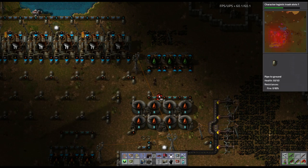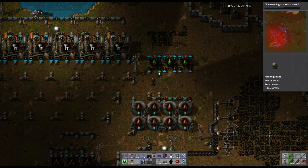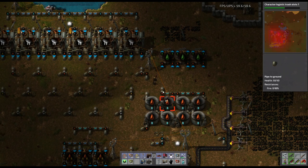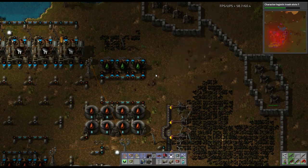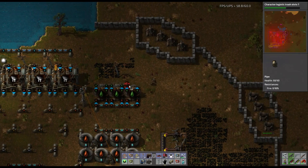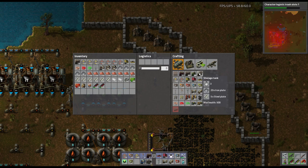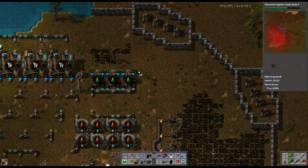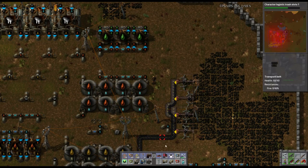The refinery doesn't want to produce properly because the heavy oil backs up, so consuming it here helps. Let's do pipe-to-ground right there. We're going to need storage tanks — I'd say four of them. They craft up fairly quickly. We'll do pipe-to-ground to these tanks, then pipe-to-ground through here. Let's start setting that up. They're all crafted, so let's get them in here. Let's plumb them in so they're perfectly aligned — hook it up to this pipe and run them right here.